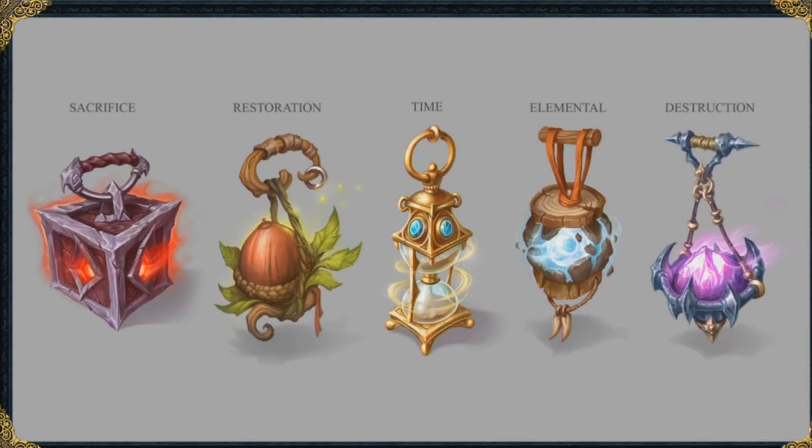Each relic has its own theme. For example, we've got sacrifice relics, which will force you to sacrifice something like HP or maybe some of your resources for some sort of benefit, maybe more XP or whatever. Relics like restoration relics may help you restore dead herbs or something similar. We've got time relics that may cut down on your farming timers, allowing you to harvest things faster. We've got elemental relics that can incorporate magic into your skilling in certain ways.